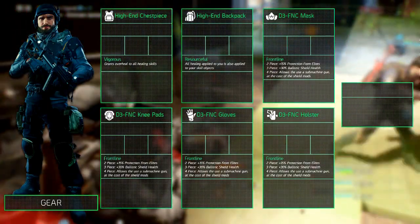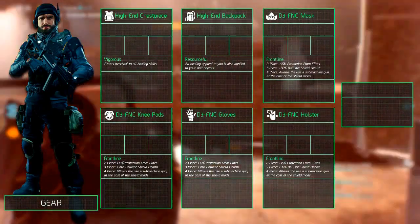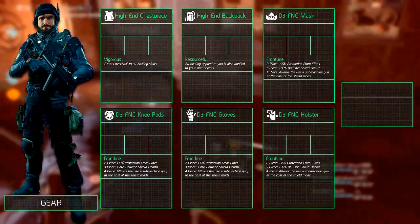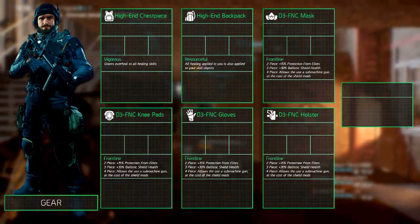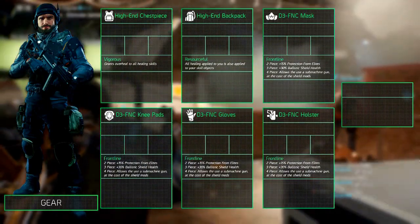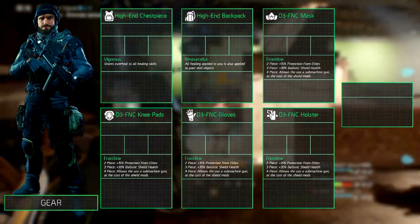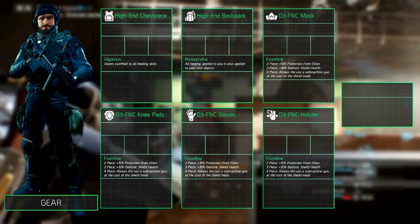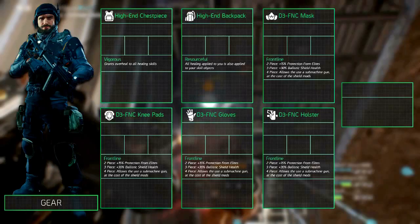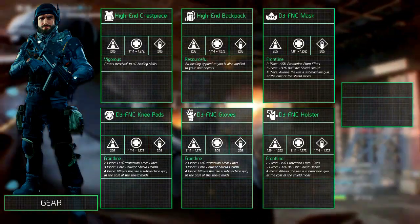For the main stats you want to juggle it between Stamina, Electronics and Firearms in that order. Depending on how much of a tank you want to be, focus on Stamina or Electronics. If you're more offensive, spend it on Stamina and Firearms; if you're more defensive, spend it on Stamina and Electronics. We recommend equipping 4 out of 6 pieces with Stamina, one with Firearms, and the last one — the holster — has all 3 main stats.